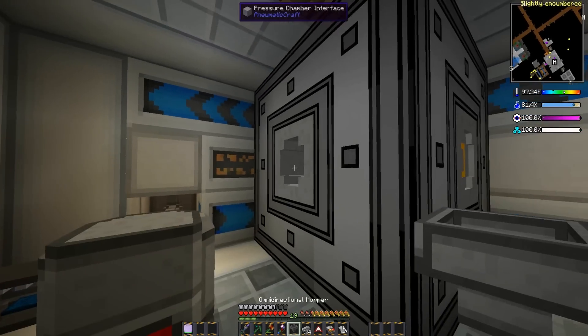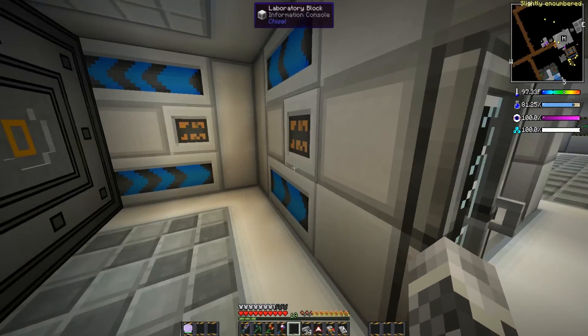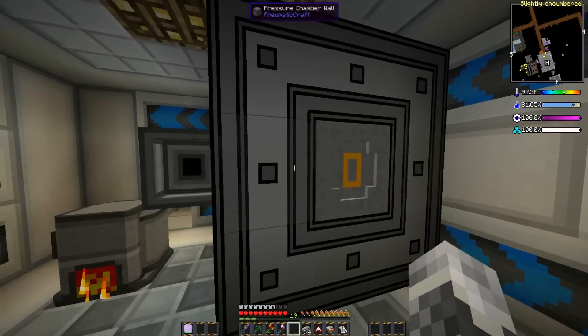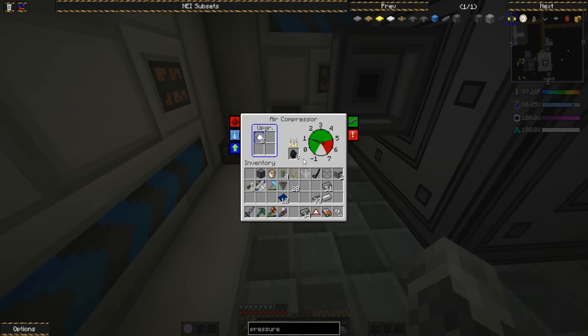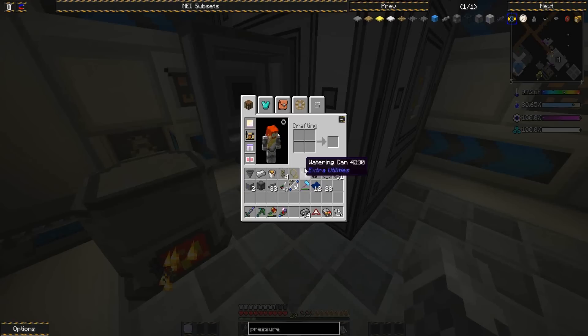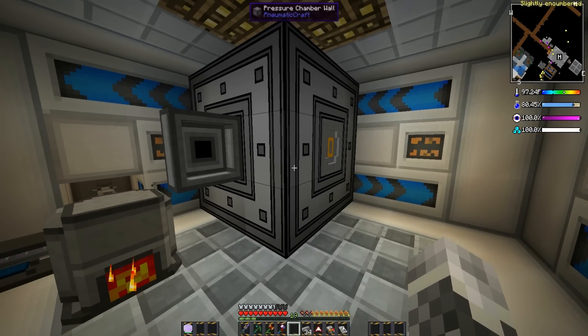Input is on this side, output's on this side. We feed in with a pipe or a hopper or any way we can transfer items, and then we feed out the same way. I believe all we have to do is hook up a wooden transport pipe to this output thing and it'll shove things into the pipe automatically. So if you would be so kind as to go ahead and grab that for me - get a chest and a wooden transport pipe.